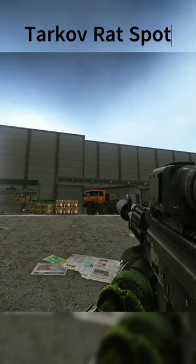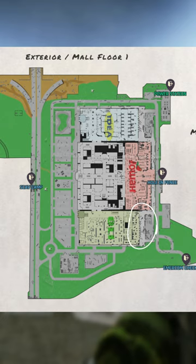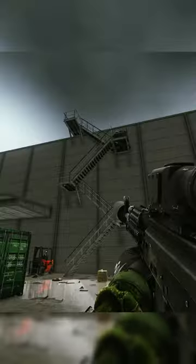Darkoff Rat Spots – OLLI Metal Roof. You're going to want to make your way down to Emmercom Ramp on the backside of OLLI. And to get up into this spot,